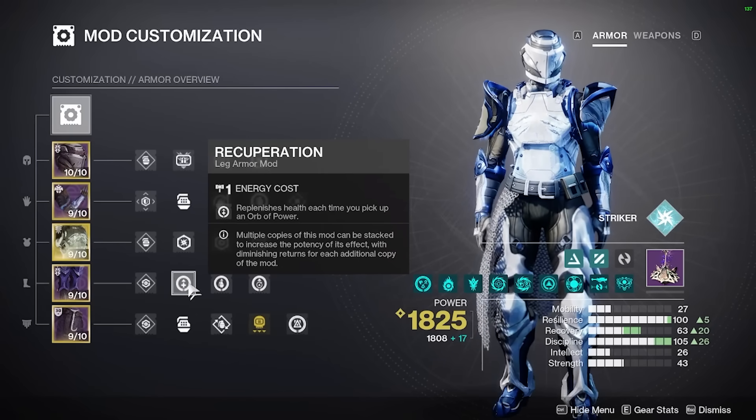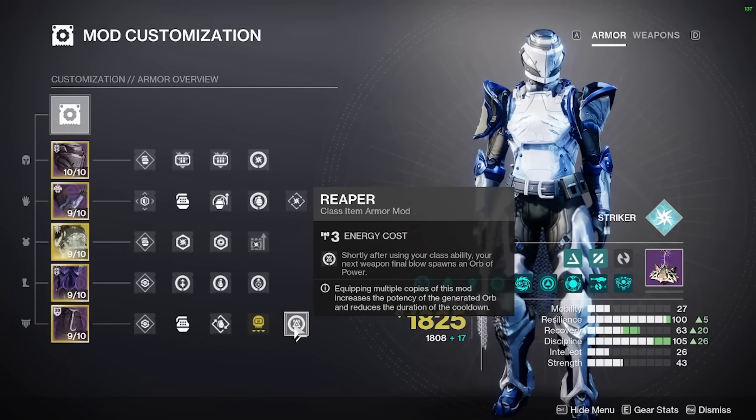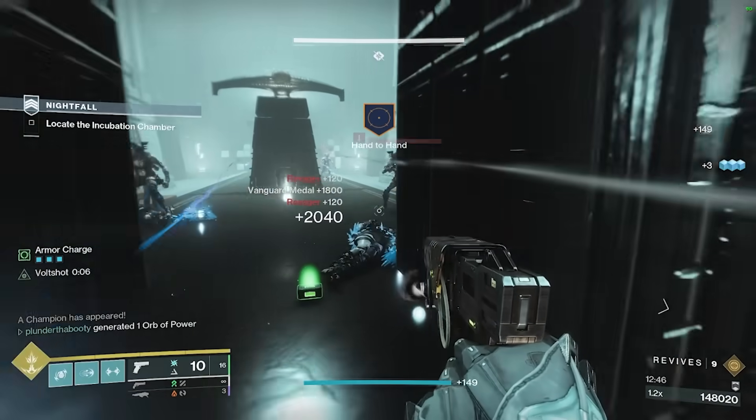Also Recuperation, so every time you pick up an Orb of Power you heal a nice chunk of health. On the class item — really important — Special Finisher: as soon as you get 3 Armor Charges, finish any enemy and you'll create Special ammo for yourself and your fireteam, keeping Indebted Kindness stocked. We also take a Reaper mod since we're dodging with Thruster, spawning an extra Orb of Power every 10 seconds, and Bomber so every Thruster dodge returns Grenade Energy.